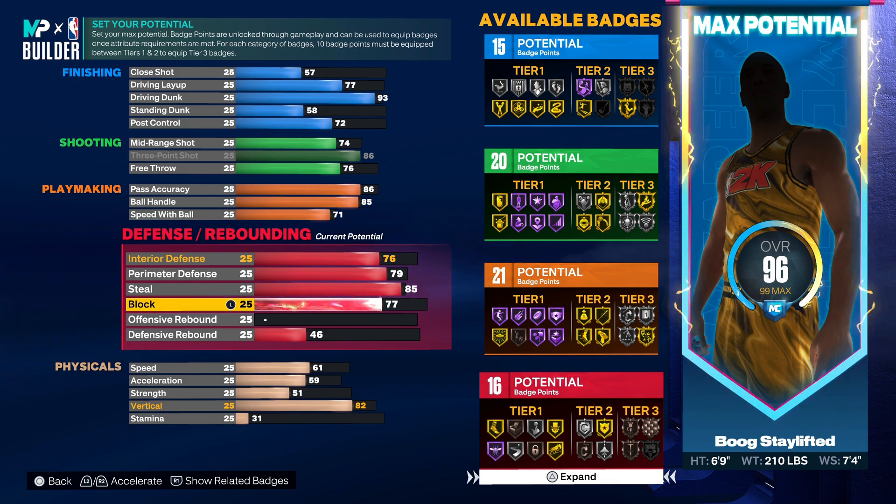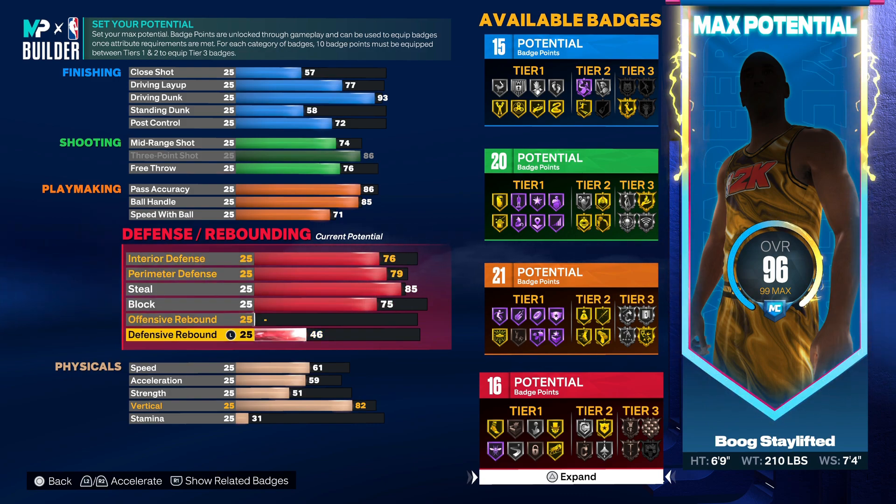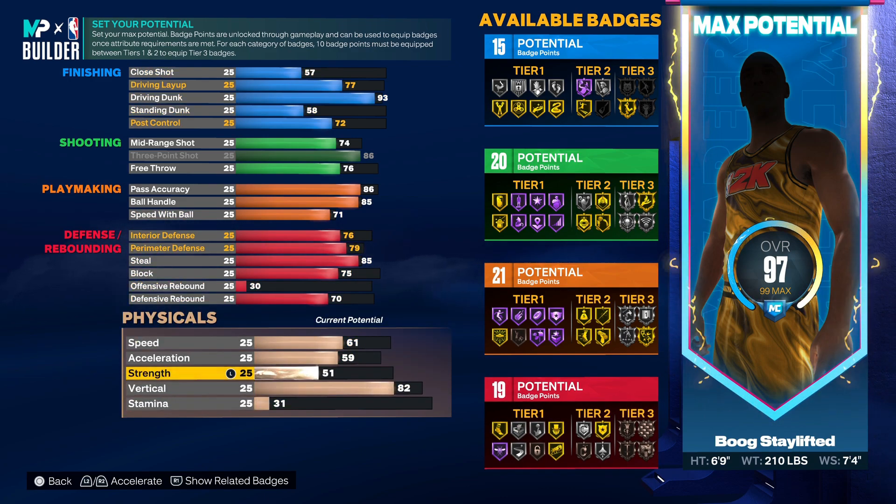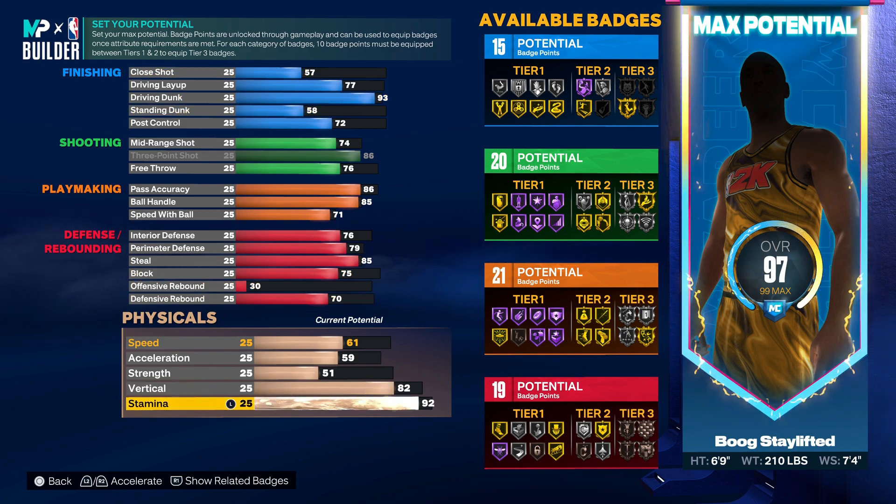I don't have nothing over 85 steal. For block, we're actually gonna put this at 75 to get gold chase down. For rebound, you do want to get that bronze rebound chaser - we're good right there.